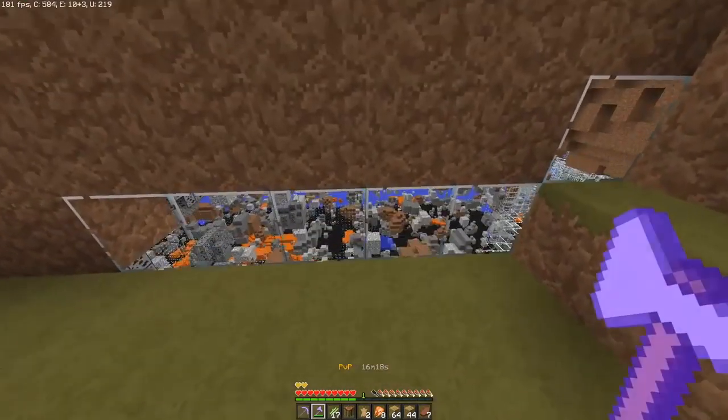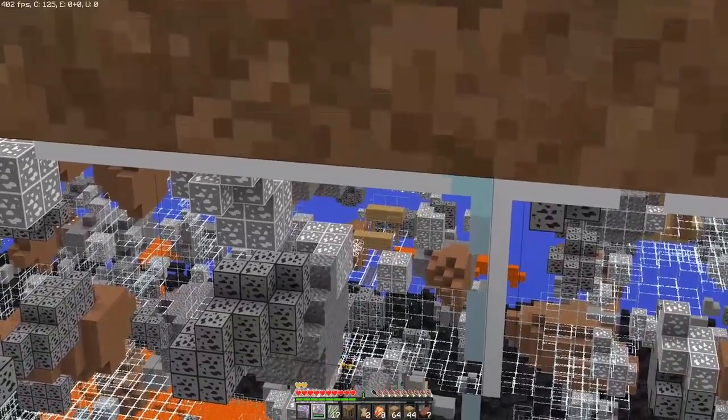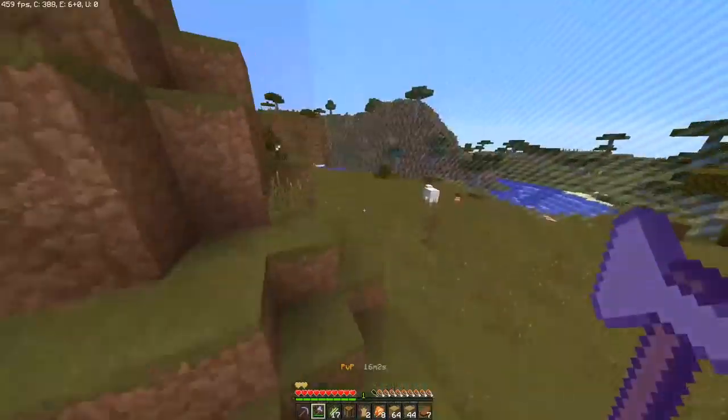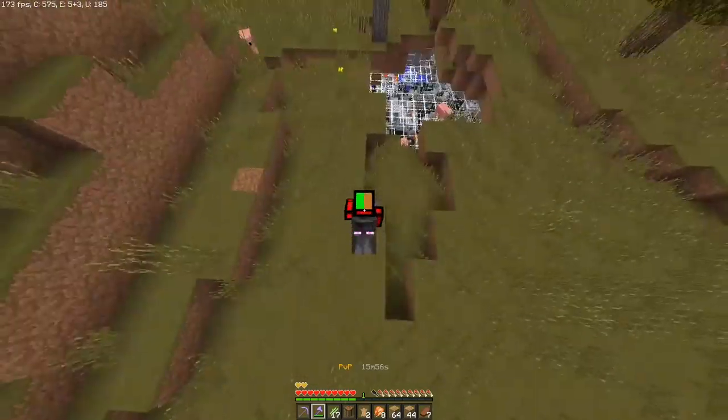Look at this mountain — I could see everything right through this crack. We could probably find some diamonds right here. Wait, is that a mineshaft down there? I could see a mineshaft! Oh gosh, that's actually amazing. We could probably get Power III very, very easily. This is really good.